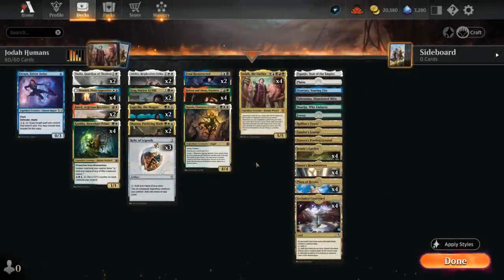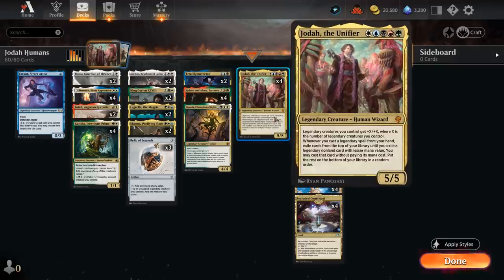Hello and welcome to another Standard Games video. Today I'm taking a look at a 5-color Legends deck built around Jodah the Unifier, a 5-mana 5/5 legendary creature, saying legendary creatures we control get +X/+X, where X is the number of legendary creatures we control, including Jodah himself.